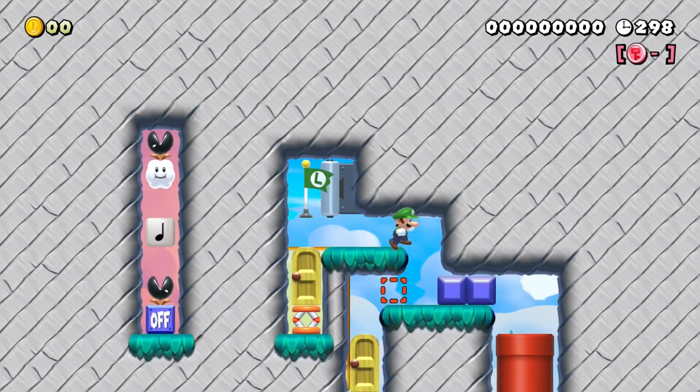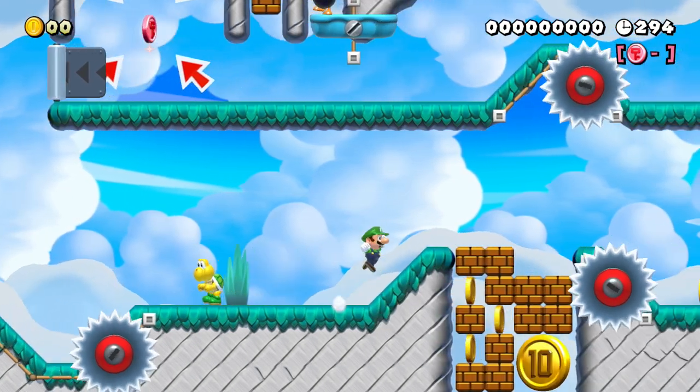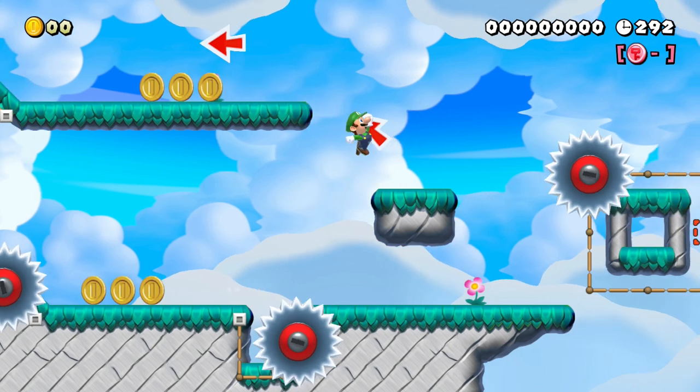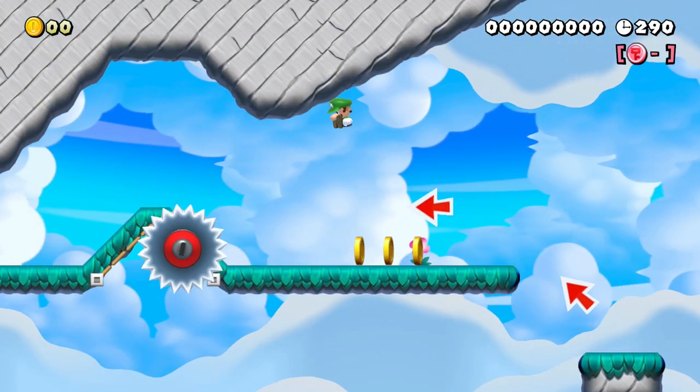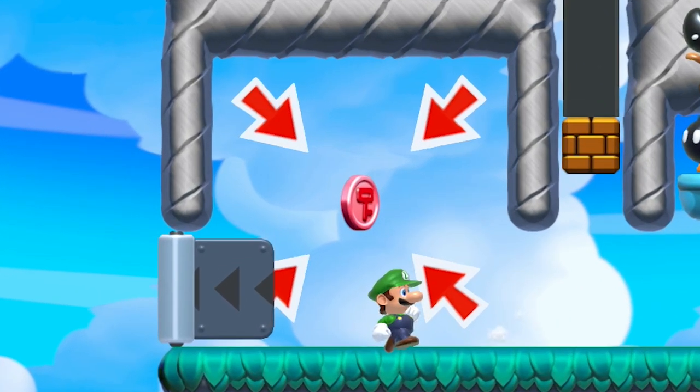Hooray! So now Luigi respawns to the flagpole. Once again only the door to the left is open, and once again Luigi — whose nickname I assume to be 'bigger green' — finds himself in the traditional stage. So here is where this gets interesting. At the top there is a red coin, but this red coin is no ordinary red coin.